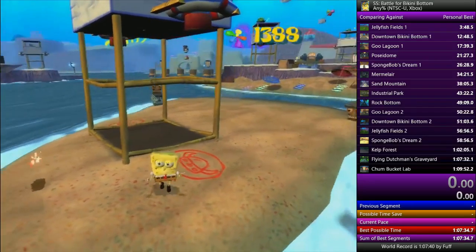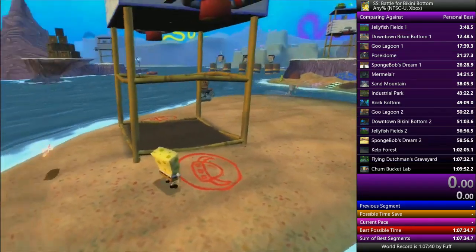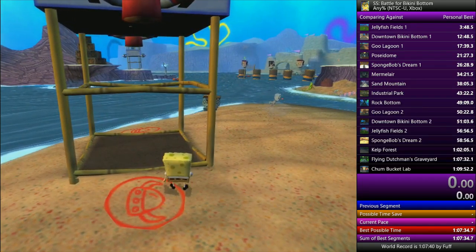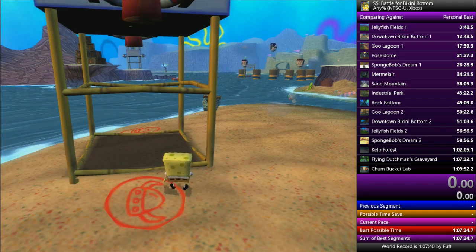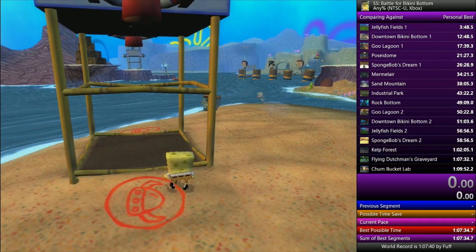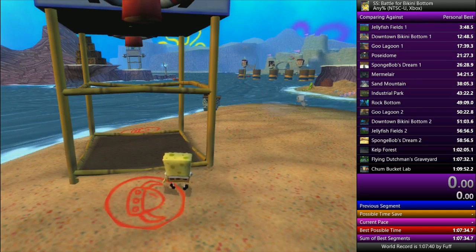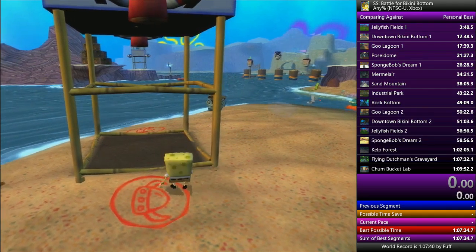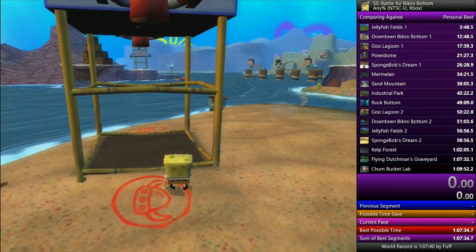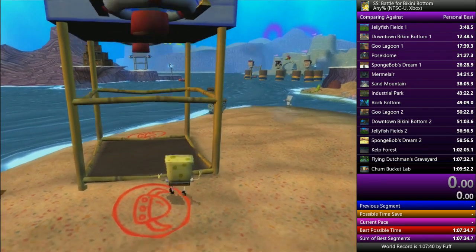How it works is I use my damage boost to get that sock, and when I fall down I line up my camera facing this direction. If you look closely you can see there is a bit of a crease between Spongebob's heel and the front of his foot on the right. I usually line up with the middle of his foot so that the outermost edge of this red circle is running through the center of his foot.